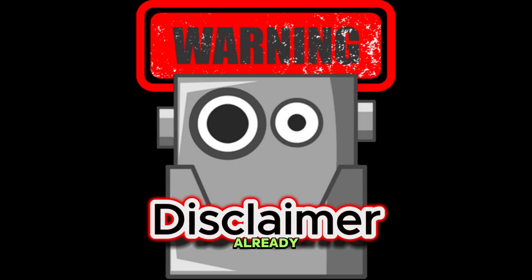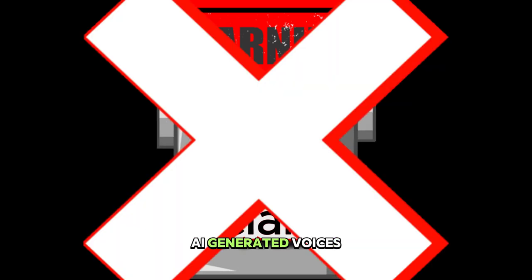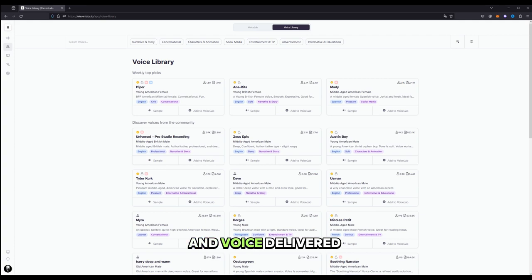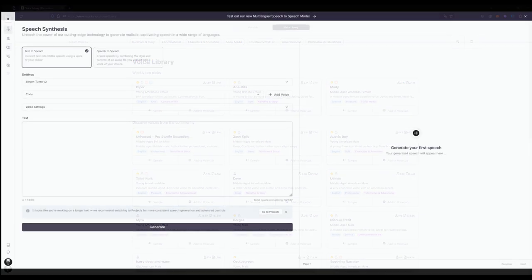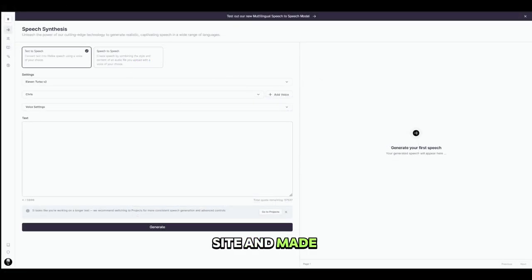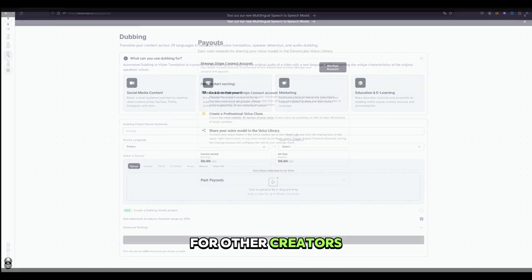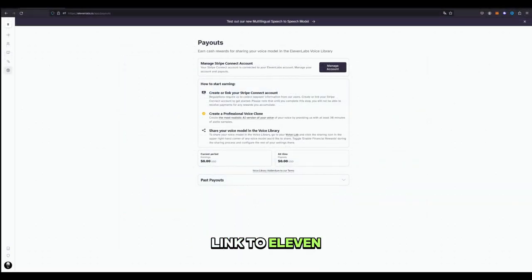If you didn't notice already, the voiceover in this video is generated in Eleven Labs. If you're against AI-generated voices, you can mute this video right now and use subtitles. On the other hand, if you're interested in Eleven Labs and the voice delivered here by Finn, you can check the site and make your own voiceovers, or even create your own voice and sell it to other creators. The link to Eleven Labs will be in the video description.